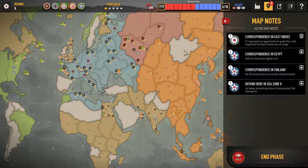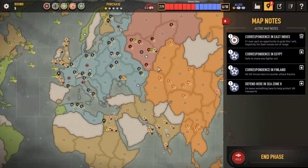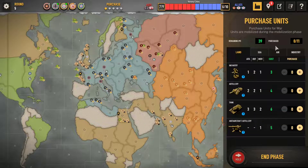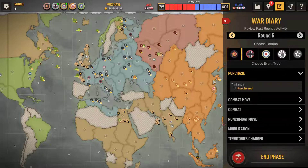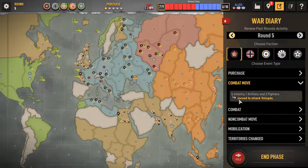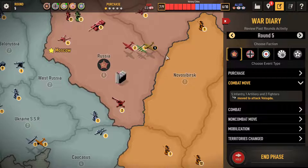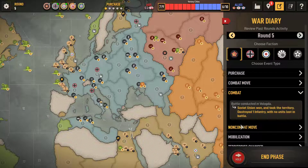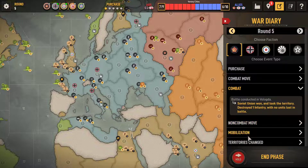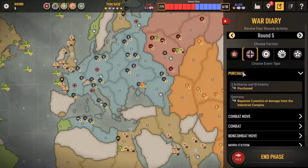We're trading the Caucasus every turn now, which is nice, so the Germans have got no forward complexes to deploy into, which is obviously a good thing for us - we can keep them from stacking too effectively forward. The main objective for us is to keep the German forces diverted away from Russia so Russia can build up. Heavy infantry purchase for Russia, just getting some numbers up and snagging a few territories.